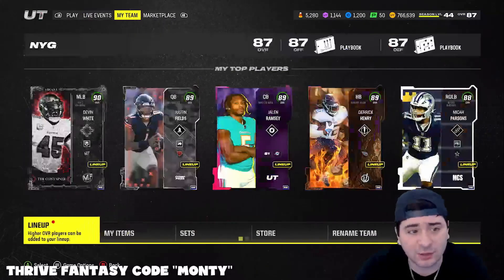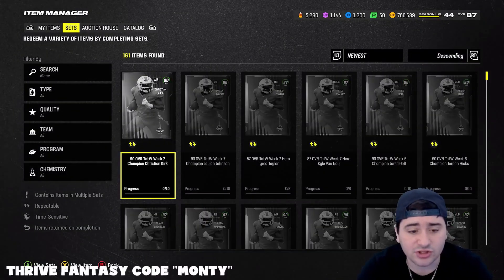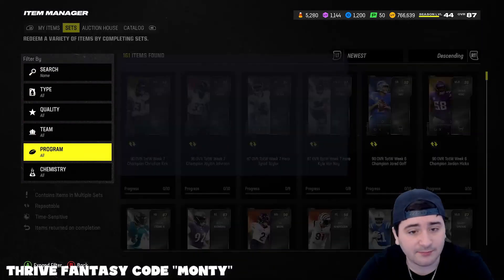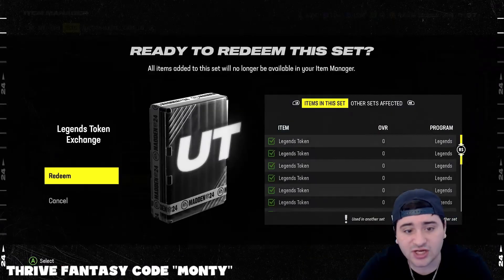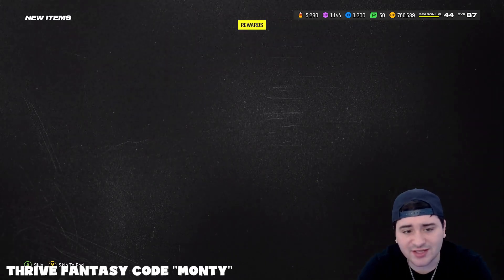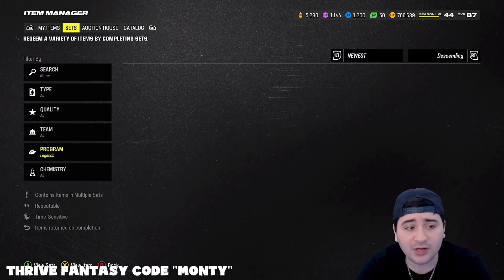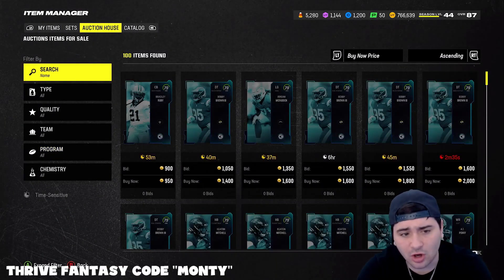Go and download Thrive Fantasy, use the code - they will match your first deposit up to $250. They got specials as well, might as well make some free money. Now here's the legends token exchange. Before we open that pack, let's take a look at the auction house to see what everything is going for, because I have no idea. I want to see what Carmichael is going for.